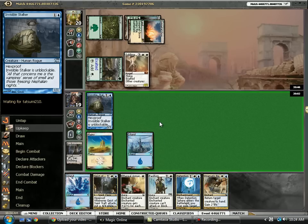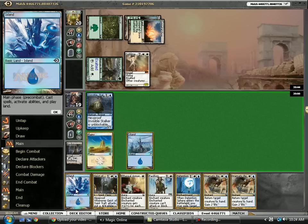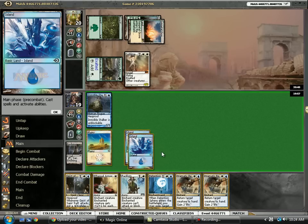Angel is pretty rough. Now we could drop Geist and start racing, but if he plays Silverblade Paladin, we are so far behind.